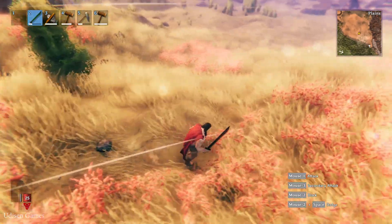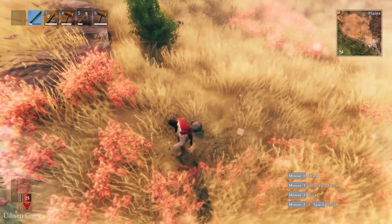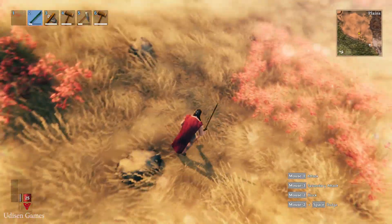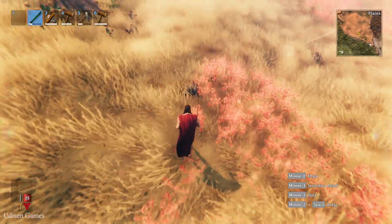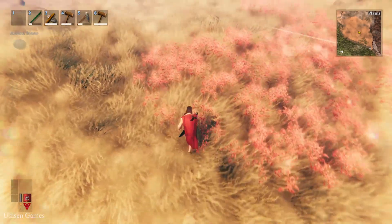Pay attention to different stones around on the ground. I already found one stone — no, it is not a real stone. These small stones are all around us. Find a small stone, press your button and pick up the small stones. You need only two stones.